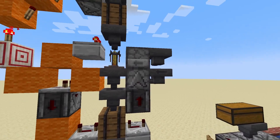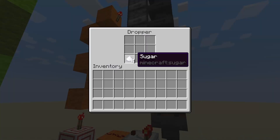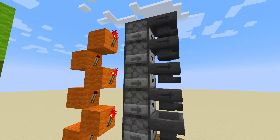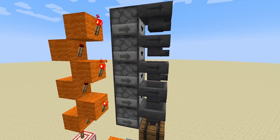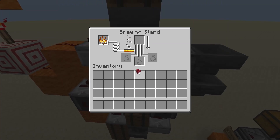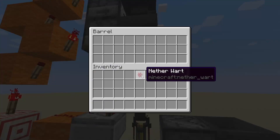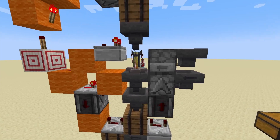If you've got water bottles in, all you need to do to start it going is make sure that the second ingredient is in the first dropper — so sugar for speed, then for slowness, then for more slowness, then splash, and then the nether wart at the top. Then once that's all set, come here and take the nether wart that would have been there from the last run, or get a fresh nether wart and put it in the barrel.